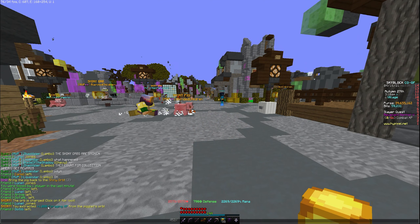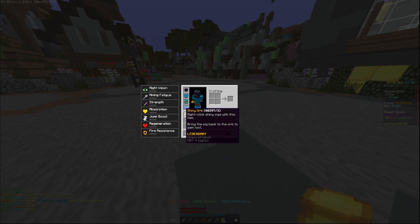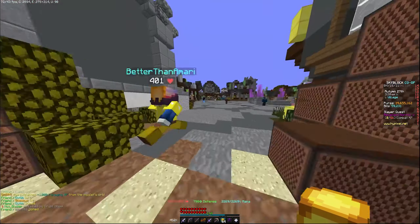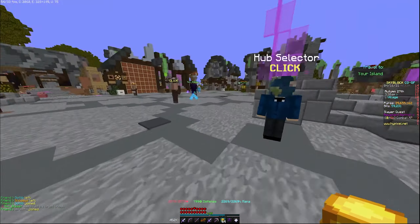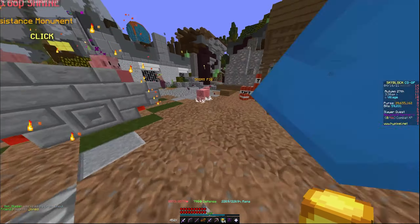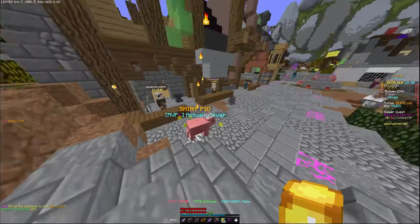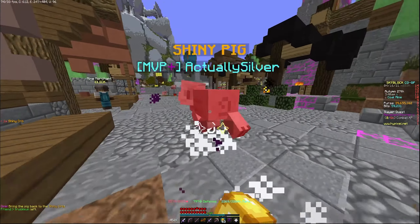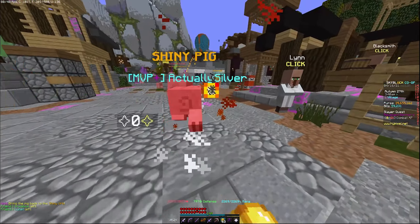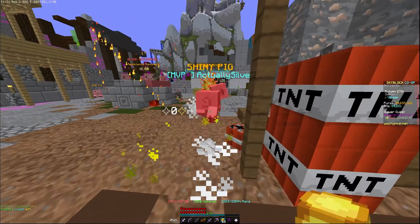When you do, you've got a chance of getting some RNGsus drops apparently. So I got 1000 foraging XP from that one. You get these shiny orbs and just go around helping find the shiny pigs. When you find one — that's not mine, that's someone else's already. When you find one, you right click it and it just boosts it, and then you just push it back. Apparently there are relics you can get from it.